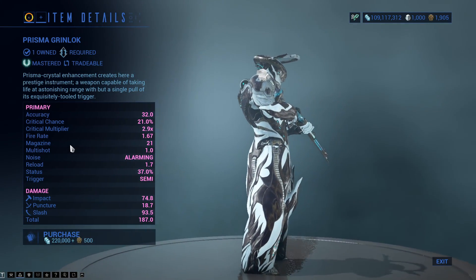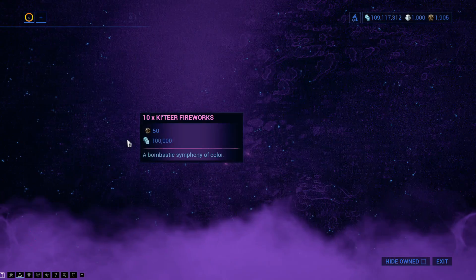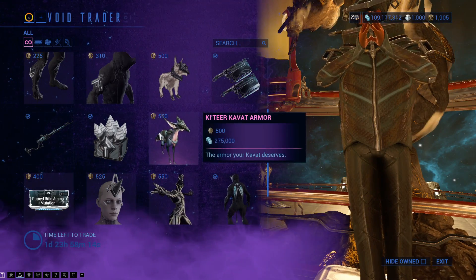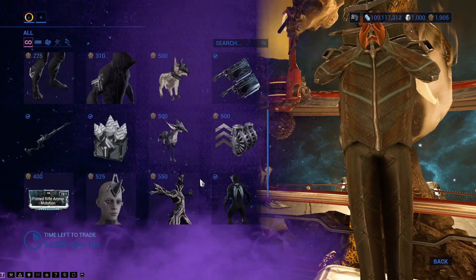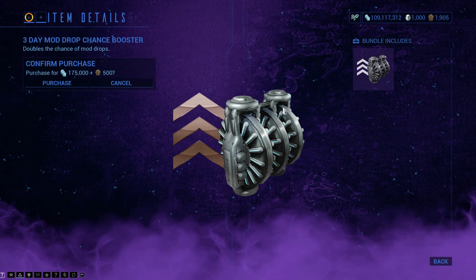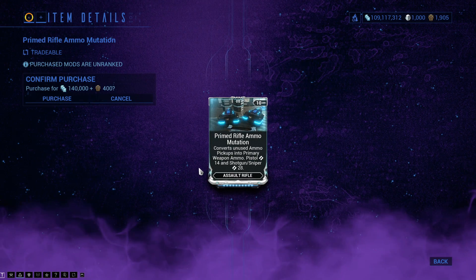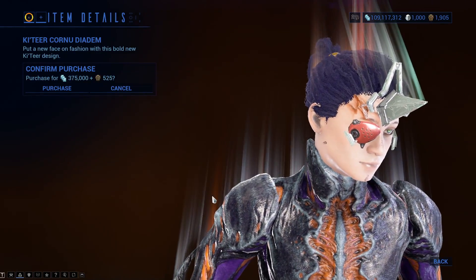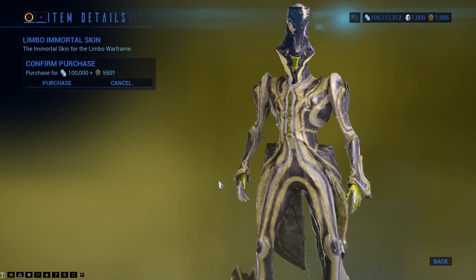And the Prisma Grinlock, which — out of all of the weapons, that's probably the one to go for; it does the most damage. Then there is the 10x Katia Fireworks, Katia Kavat Armor — that does look much better than the Kubrow one because it doesn't have a collar. 3-day Mod Drop Chance Booster, which means this works for Mod Drops. The Primed Rifle Ammo Mutator, Katia Cornu Diadem, which is basically the Unicorn Horn.